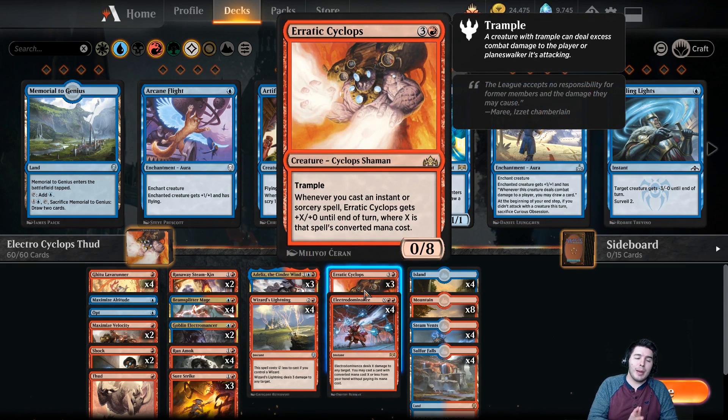So we have Erratic Cyclops and Fork of Remedikos. I'm not sure if a lot of you guys have seen this one because it's a janky one that a lot of people wanted to build around, but it's never quite worked out. Whenever you cast an instant or sorcery spell, Erratic Cyclops gets plus X plus zero until end of turn, where X is the spell's converted mana cost.